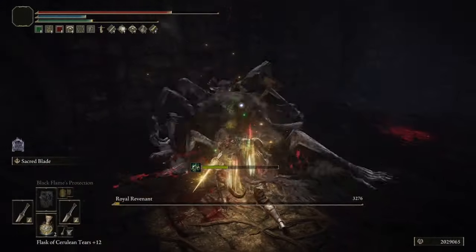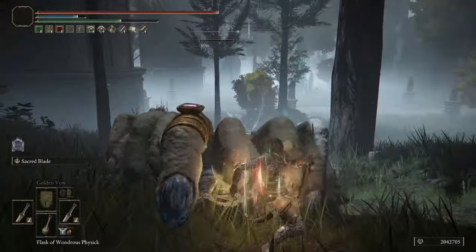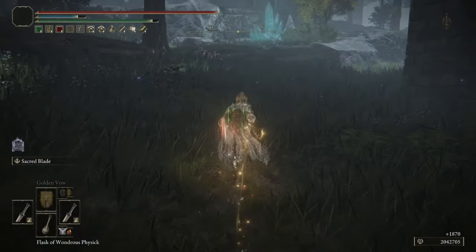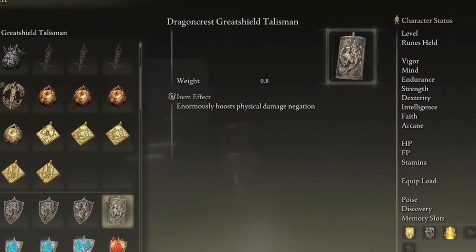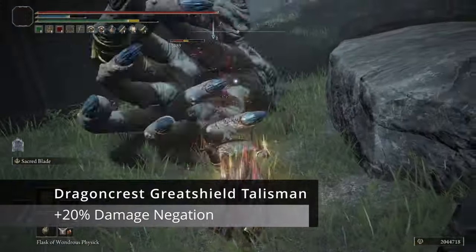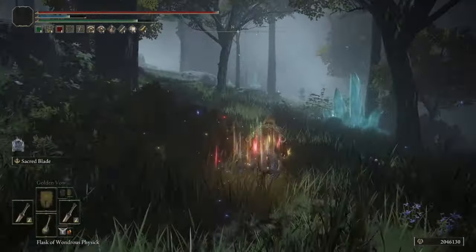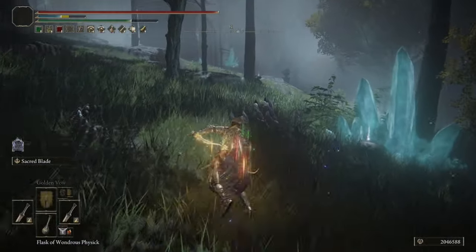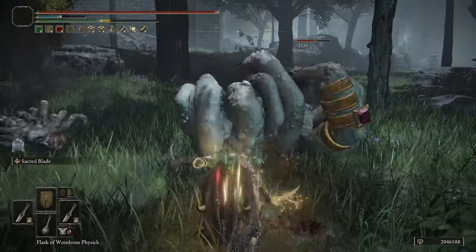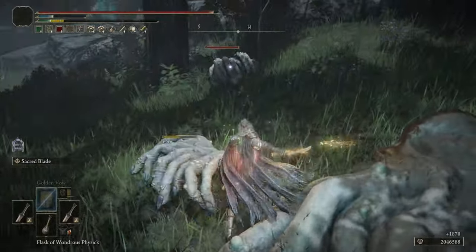It's a great quality of life Talisman that does a lot for us and gives us some extra health when we do take damage. Finally, the Dragon Crest Great Shield Talisman in our fourth slot enormously boosts physical damage negation by 20%. This is going to stack on top of Black Flame Protection and Golden Vow, allowing us to have a ton of damage negation — and as you can see in the clips, even though I'm getting hit, I'm really not taking that much damage, letting me stay in the fight longer without healing.